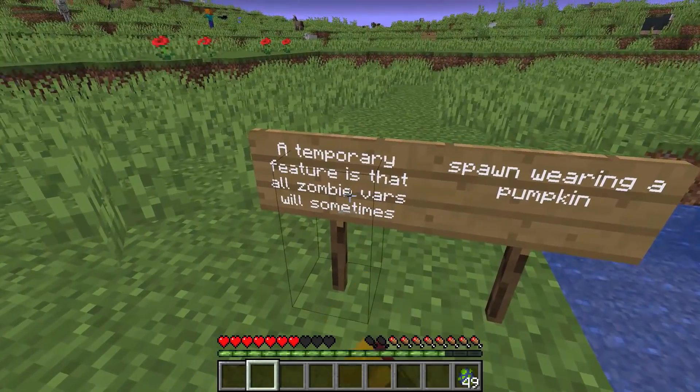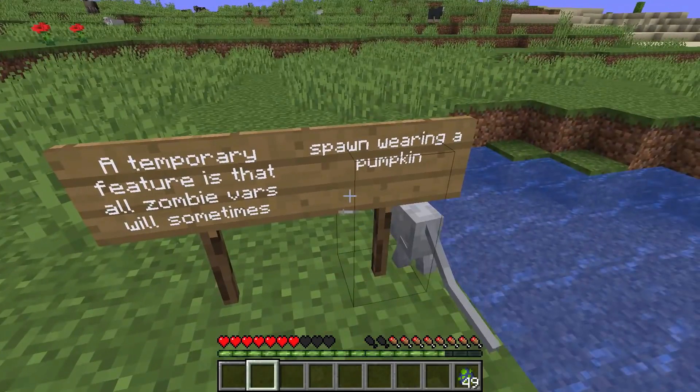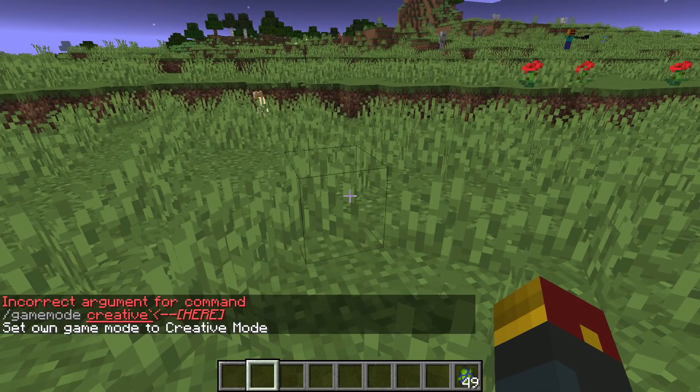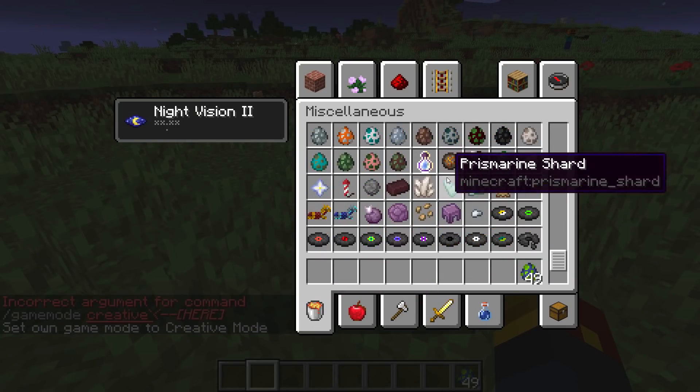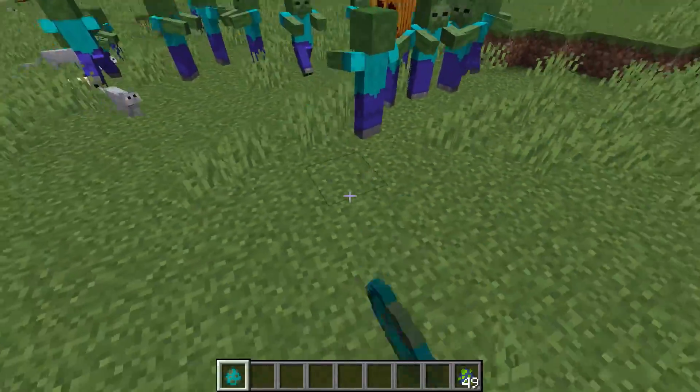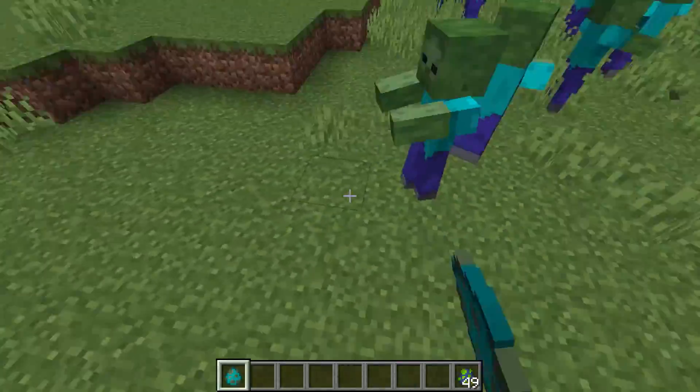And finally, because today is Halloween, a temporary feature is that zombies will sometimes spawn wearing a pumpkin. We go ahead and grab ourselves a zombie egg, and look what happens — every once in a while you get a pumpkin that appears on top of them. Adorable.